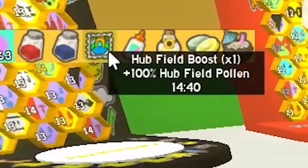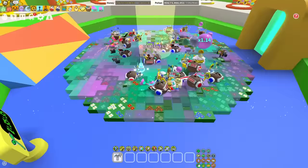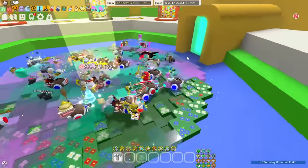What on earth is this? Hub field boost. Wait — why would you boost here? Oh, I get it, so you could take down the sprouts fast. Nevermind, now I sound like an idiot.